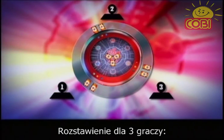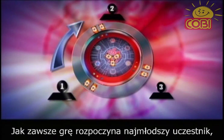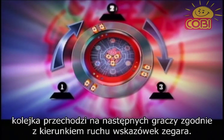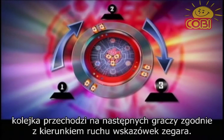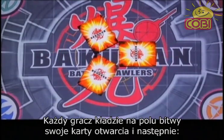For a three-person game, set up your Bakugan game like this. As always, the youngest player goes first, and then the players take turns in a clockwise order — in other words, the person to their left goes next. When the players place their gate cards into the field, it's done like this.